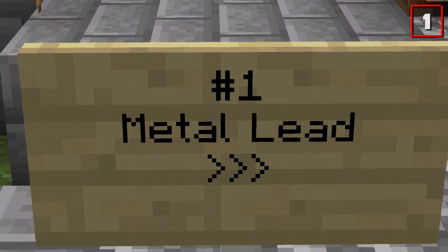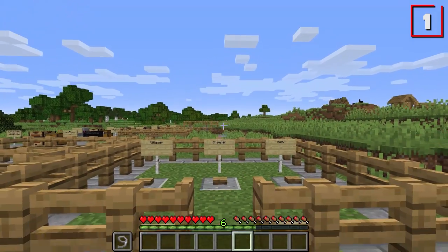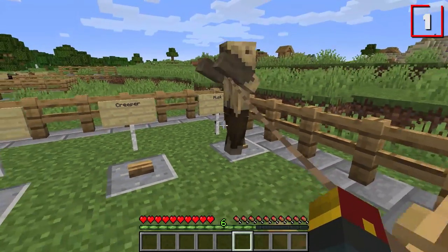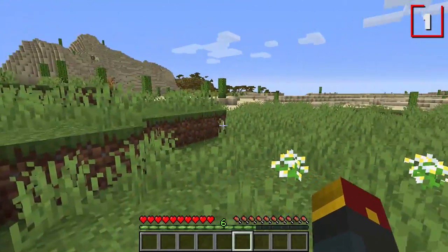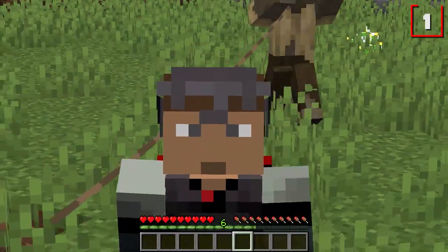We start today with a Metal Lead, suggested by the very talented Klagli Art — still struggle with that username. Metal leads let you lead mobs you normally would not be able to lead. We are leading our dear husk friends. So now you've got an easy way to bring mobs with you that honestly you shouldn't be able to bring with you.